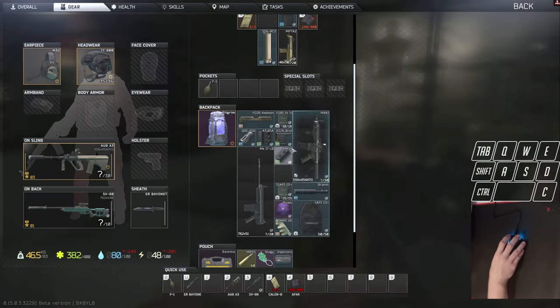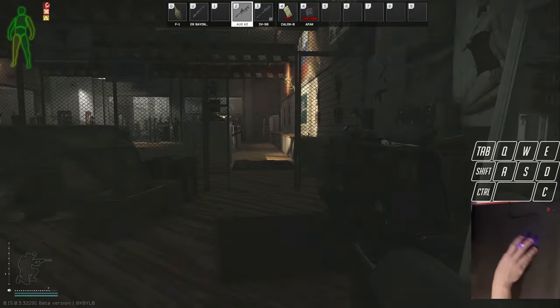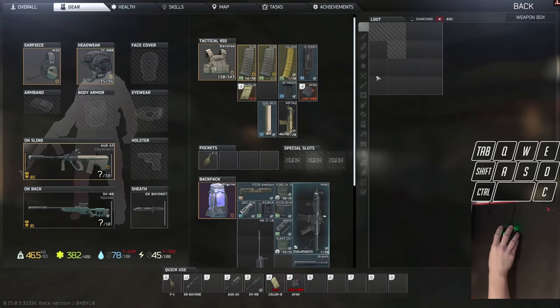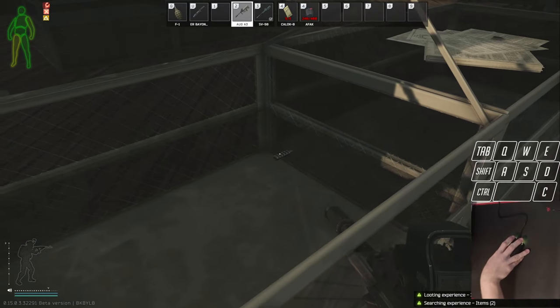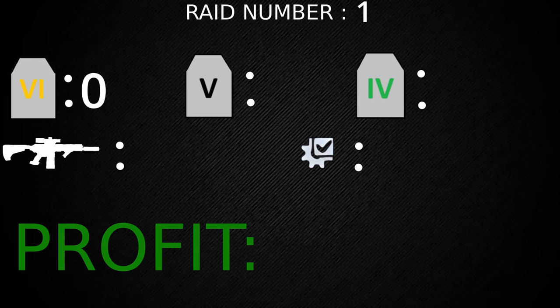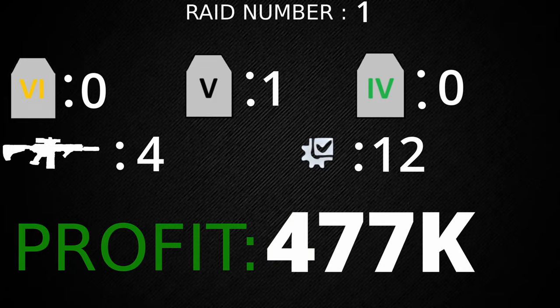There's not a whole lot in here — I've seen better. For raid number one we got zero tier sixes, one tier five, and no tier fours. We got four guns and 12 attachments for a total profit of 477,000 rubles.